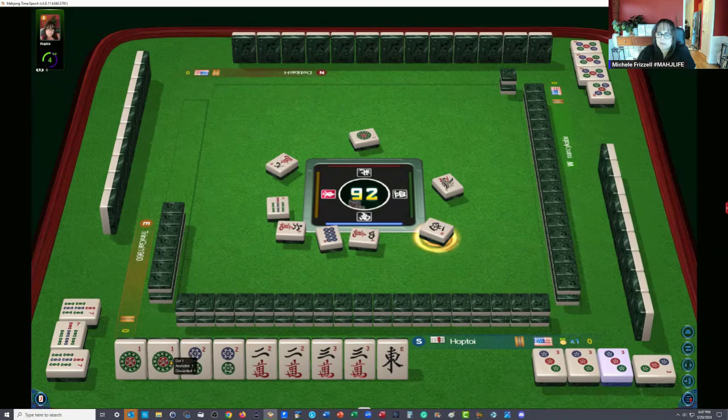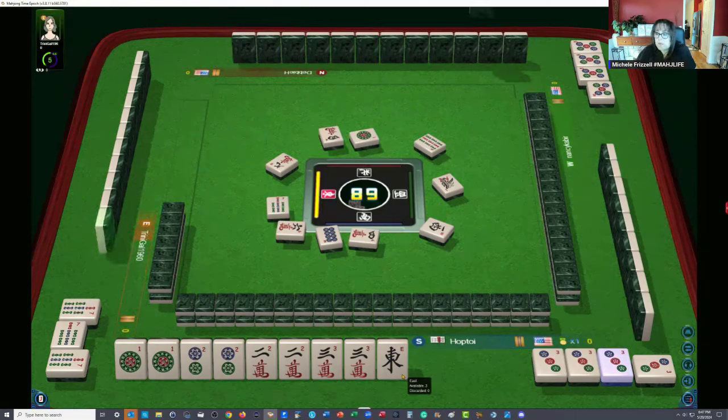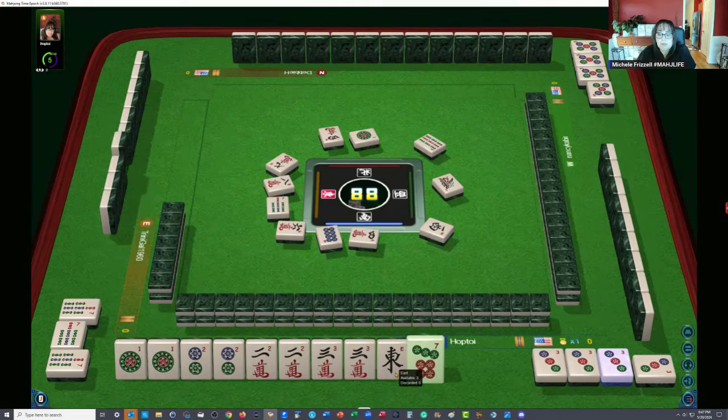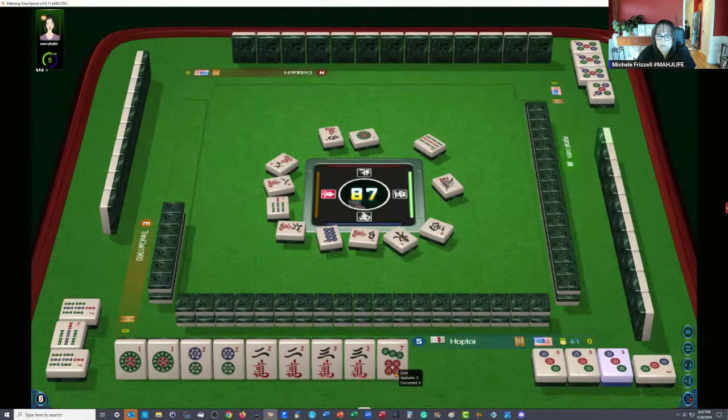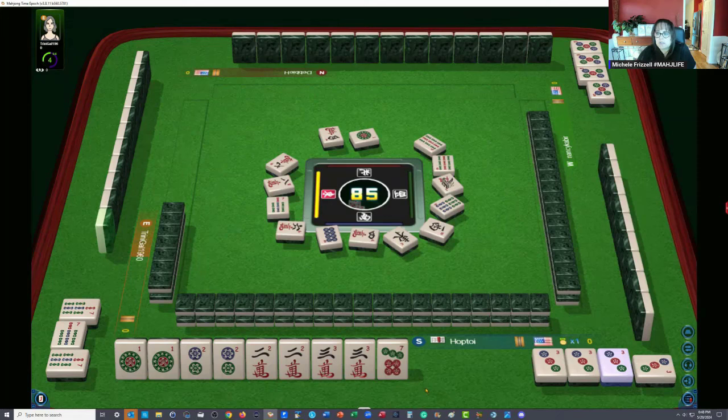Kong west — win! So now the one dot is a discard. There was a big hesitation on that west nine, so we need to let this go. Always be mindful of hesitations — that would be a tell. Four characters and eight characters — that is a tell that you can pick up on when you play online. East wind — not much of a hesitation on that one. Six bamboo. We are looking for a three crack and one crack, and we have a joker over here for grabs. Always keep an eye on joker exchange opportunities.